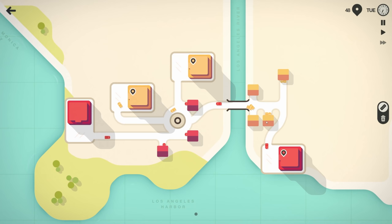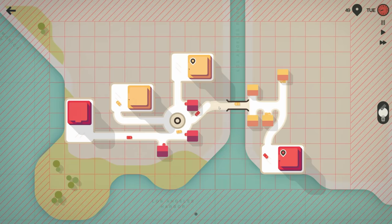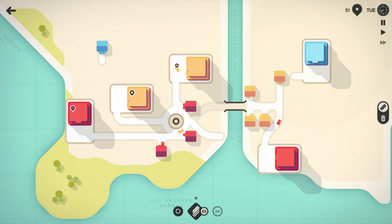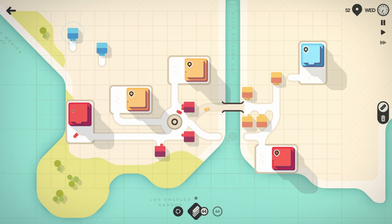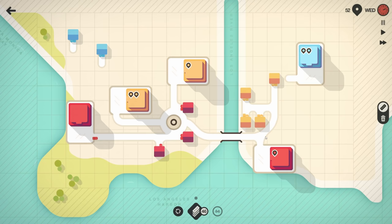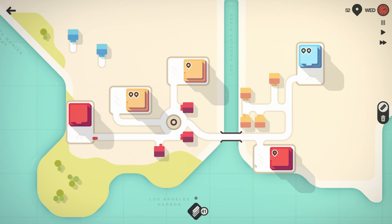This bridge should probably go right here, away from these houses. Let's do that now. We gotta wait for this guy to get off the bridge tile first. There we go, ta-da! Roundabout, roundabout — let's bring this in here, get rid of this, go into here, and throw the roundabout in this area. I think that's where we're gonna need it.